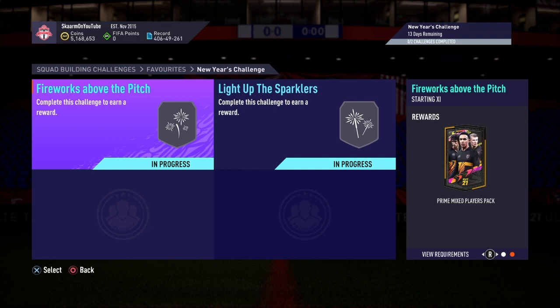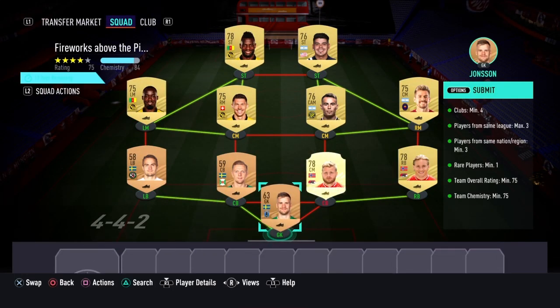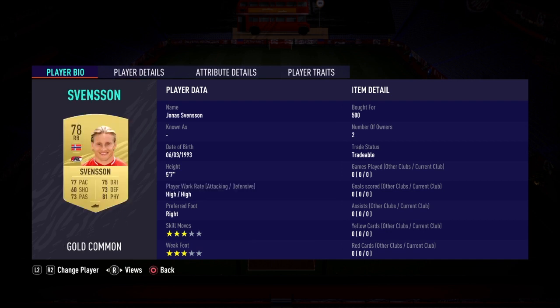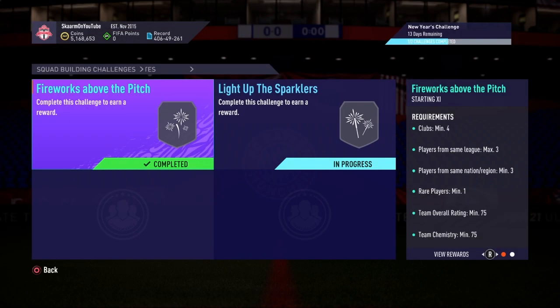Now moving on to the fireworks above the pitch section — this is going to cost you 4,000 coins to complete, no loyalty is required as you can see. Here are the players I used. And that is the SBC completed, so I'm going to submit this section and move on to the next.